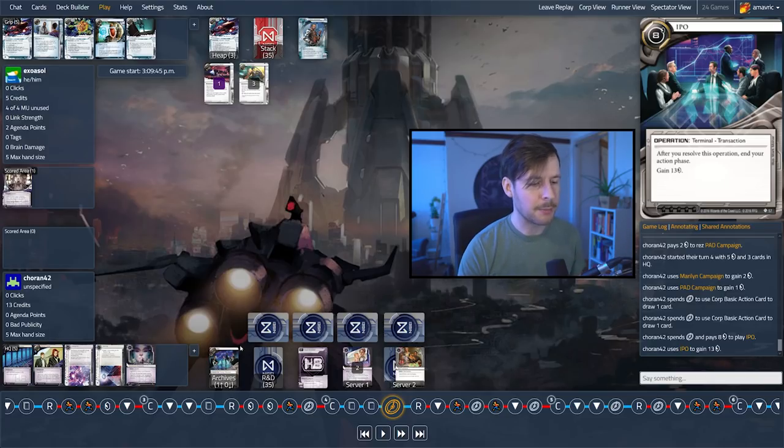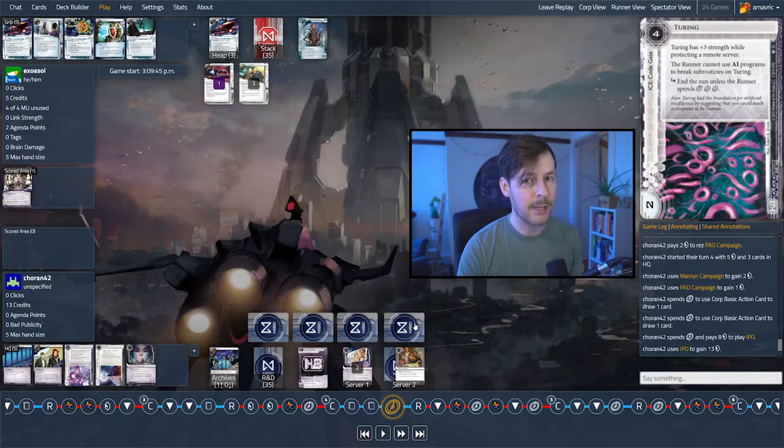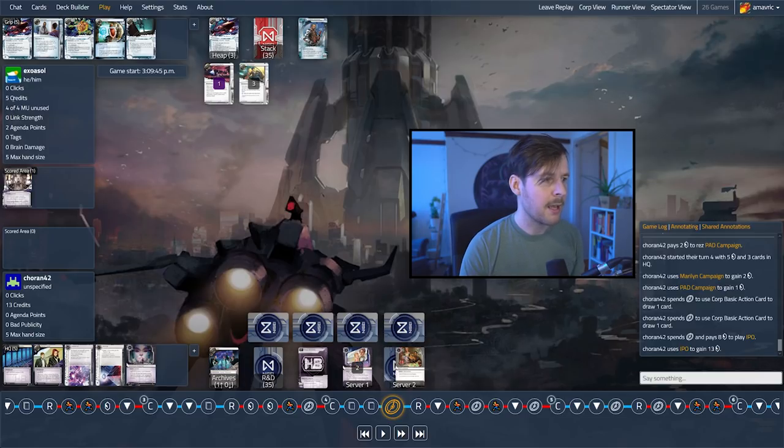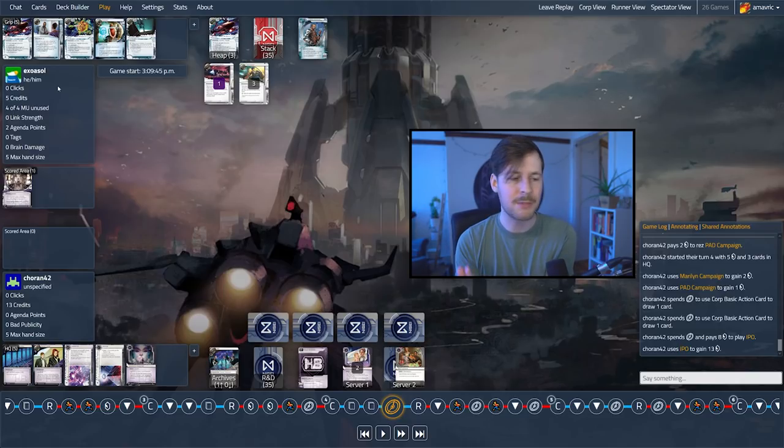Now Koran is really comfortable — they can probably afford to rez every single ice on the board, give or take. Their money is coming in: they have the Pad, they have the Marilyn. Exosol had the chance for the last couple turns to really put that pressure on and force rezzes. The corp doesn't have money — there are very few things they can do besides click for credits. So keeping that pressure on is really important.